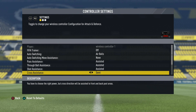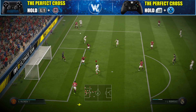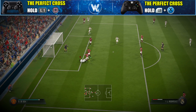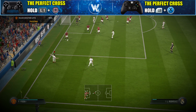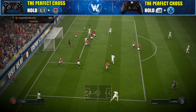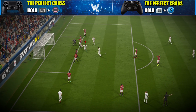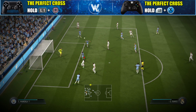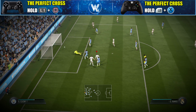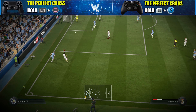First of all, to perform the perfect cross, you need to use semi on your cross assistance. When you do that, let's start with one of the most important things — and I am sure that many of you don't know about it. This is completely normal because you are not pro FIFA players. When you are playing for crosses, many of you are just pressing the cross button. But the secret is that you need to hold one more button, and this is the L1 button for PlayStation users and the LB button for Xbox users.